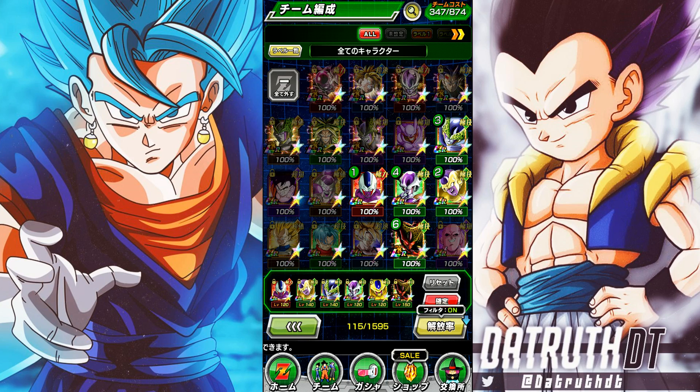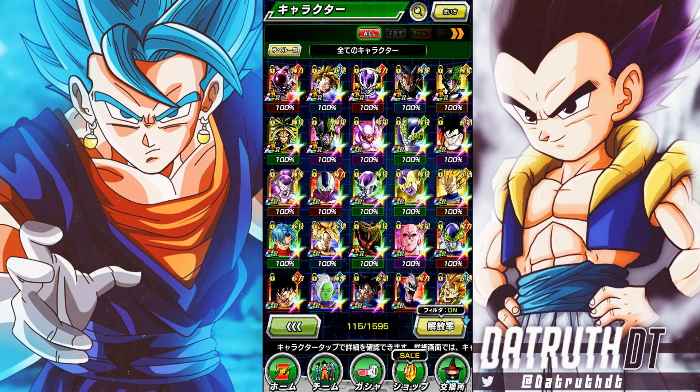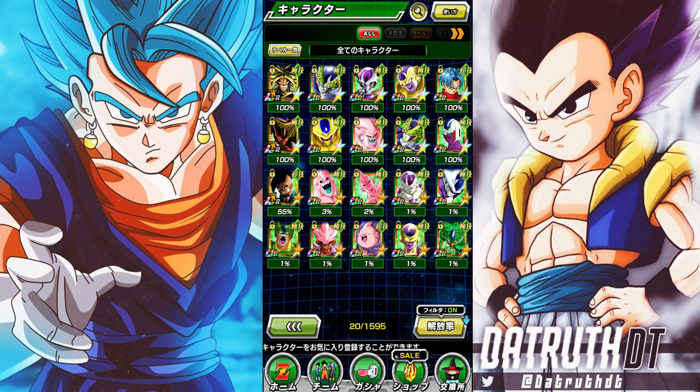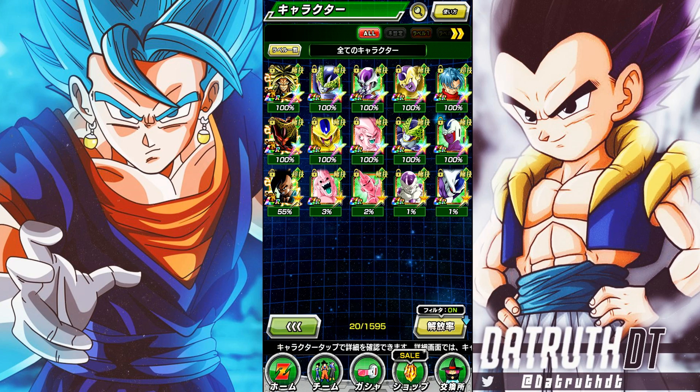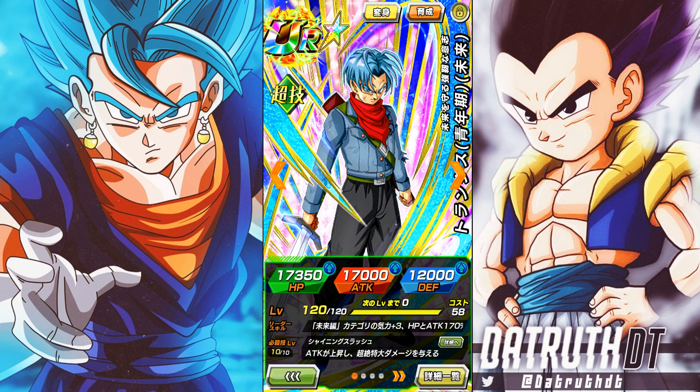The roster is just ridiculous for Transformation Boost. Looking at the Tech-type units available — Tech Golden Frieza, LR Tech Broly — it's monstrous. The team I'm using is very solid. LR First Form Cell is very good here, and Golden Cooler is fantastic — he gives two Ki to the rotation so we don't struggle for Ki whatsoever.